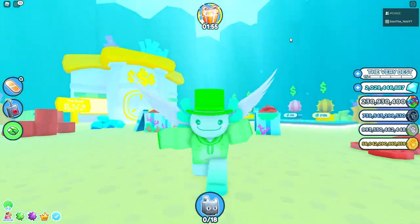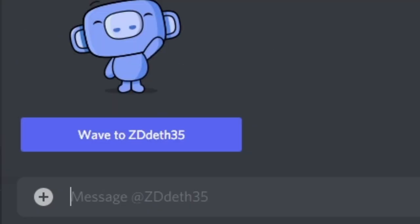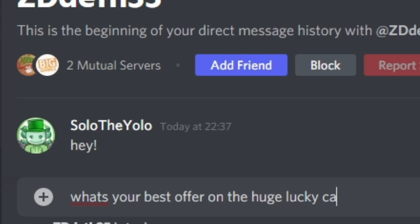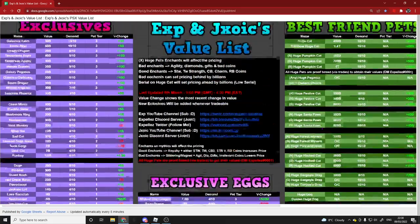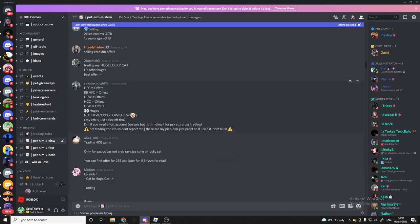Our first method to get this thing is obviously by trading. I'm in the Discord server, and this guy right here is actually selling one. Let's go ahead and message him. All I asked is what his best offer was — I actually do have this value list if I need it. He said a HHC and multiple huges. What's a HHC? We're not actually going to offer on that one because that's way too expensive.